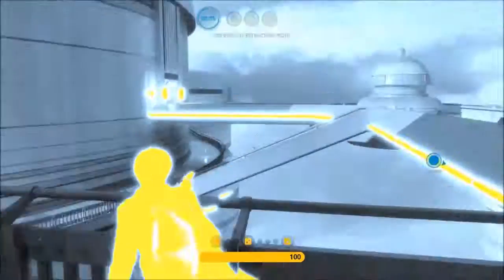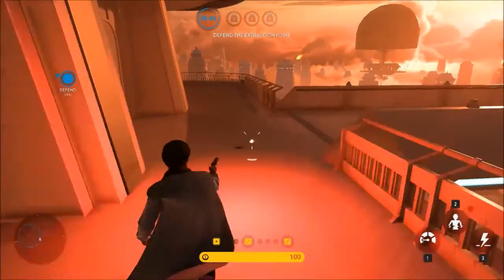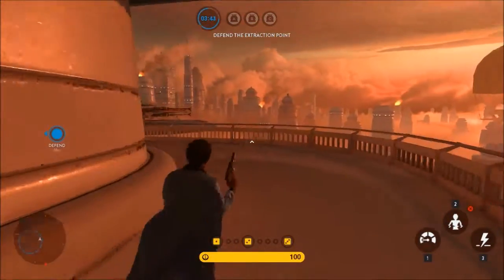This edgeway is probably where the most holding and fighting will be, because you can get a pretty much every view of where the Imperials are going to come from. And this goes all around.